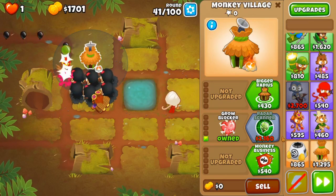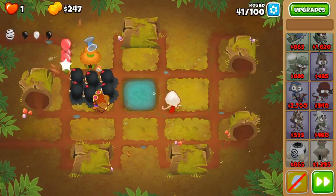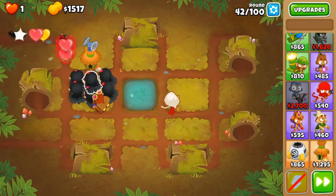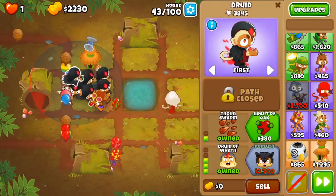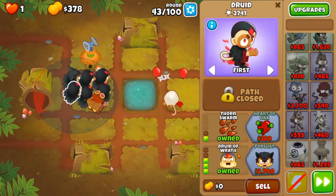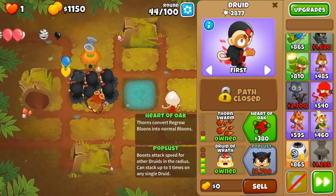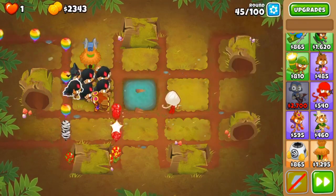Now we shouldn't have any difficulties until round 76, because round 76 is a ton of regrow ceramics packed right on top of each other. Round 63 isn't too much of an issue — these guys have pretty decent pierce. I've never really had any trouble with that round. But now what we're going to do is start getting up our poplust. We want 6 because the attack speed boost can stack up to 5 times on every druid — so this druid can buff 5 others and so on.